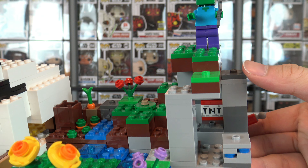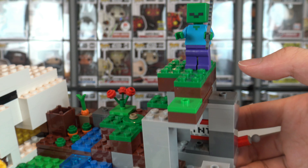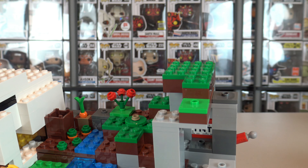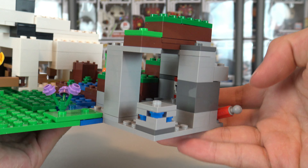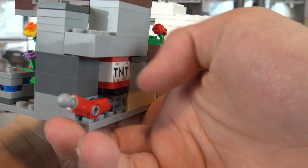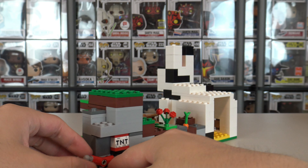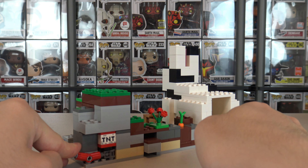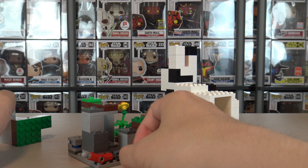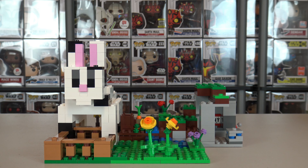We've got a little carrot bed, some flowers in the back, and finally on this side there's a little cave-like terrarium with a lapis ore. And of course it's not a LEGO Minecraft set without a TNT exploding collapse play feature — there's a lever here with a TNT block underneath. Push it and it launches this piece of terrain into the air.